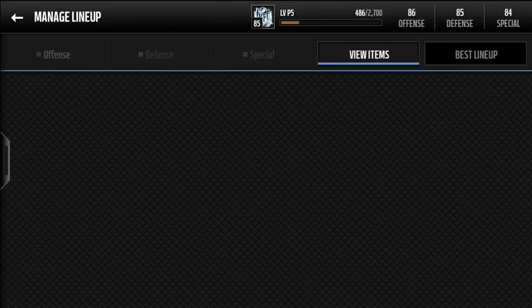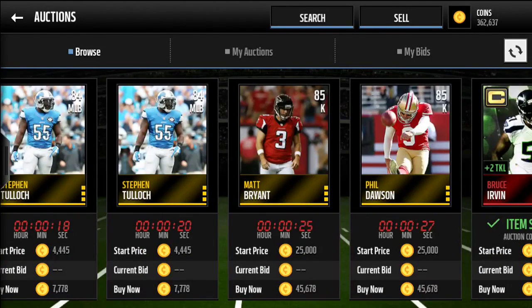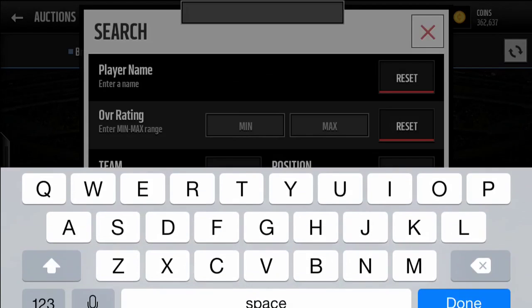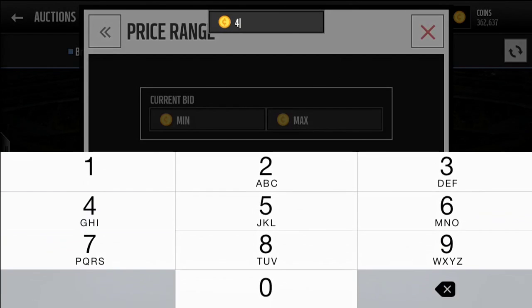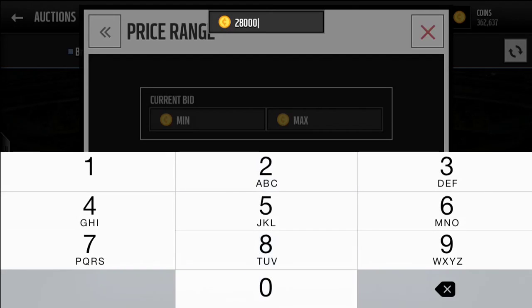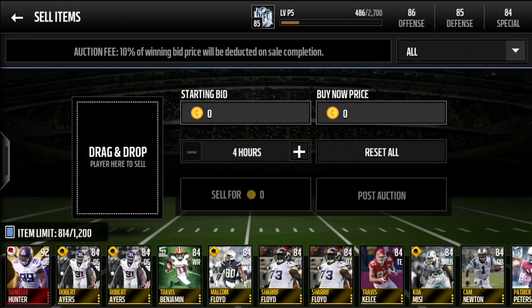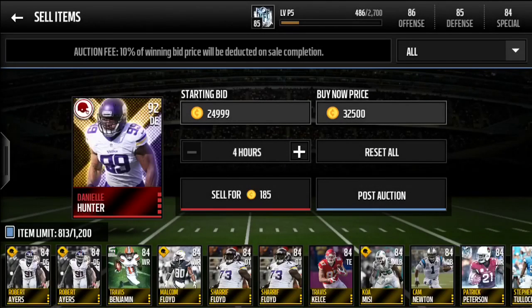I'm going to look up how much he's going for on the auction house. If I cut the video, you guys know I got kicked out of Madden Mobile — it happens every video. We're going to type in Hunter — not hunger, Hunter — 92. Maybe like 40k. Let's try 28,000 — going for more than that. Try 32,000 — more than that. There's one up there right now for 35,000, so I'm going to put mine up for 32,500 with a buyout of 24,999.